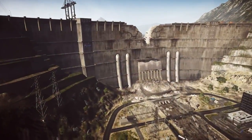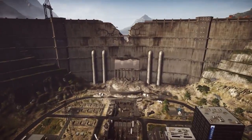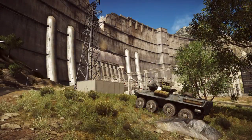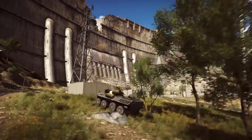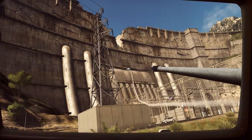Next up we have Langkang Dam, which offers a dam that you can destroy simply by shooting lots of explosive devices at it. Missiles from helicopters, missiles from LAVs, rocket launchers — whatever you've got that explodes will do damage to this dam. It takes a while to bring it down, but once it comes down, it's pretty impressive.